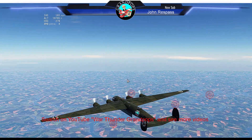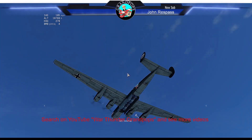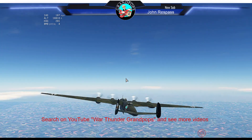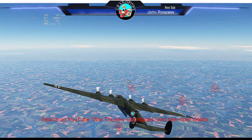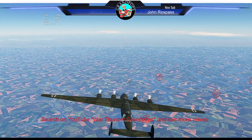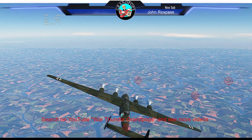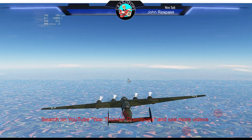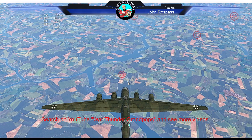One suggestion: open your bomb bay doors early. It doesn't hurt to fly with your bomb bay doors open. Because if you don't and you go to drop a bomb, it takes a few seconds and you could be over the target before the bomb comes out, and all your bombs will not drop on target. Also, go into your key bindings and set up 'drop in series.' What that will do is drop all your bombs at once, so if you've got a bunch of small bombs it only takes a second and you get all your bombs on base.